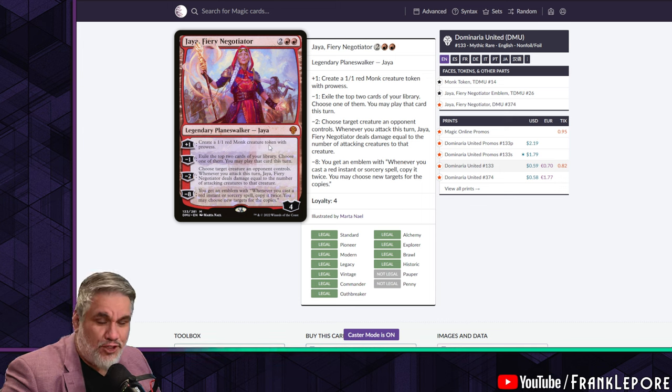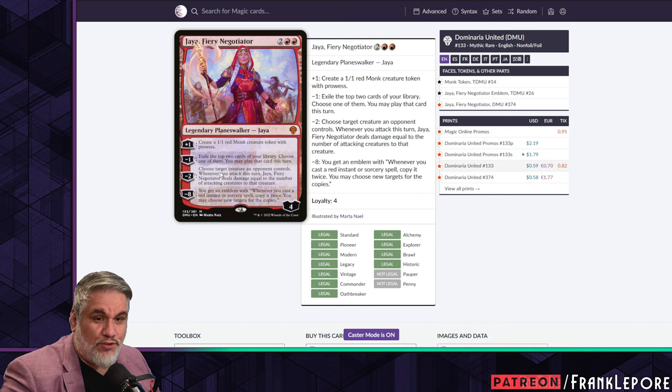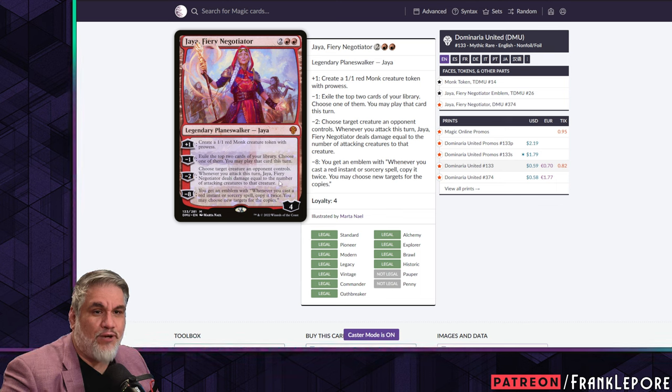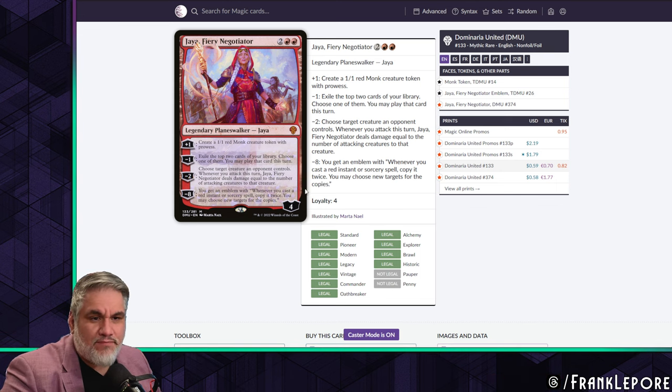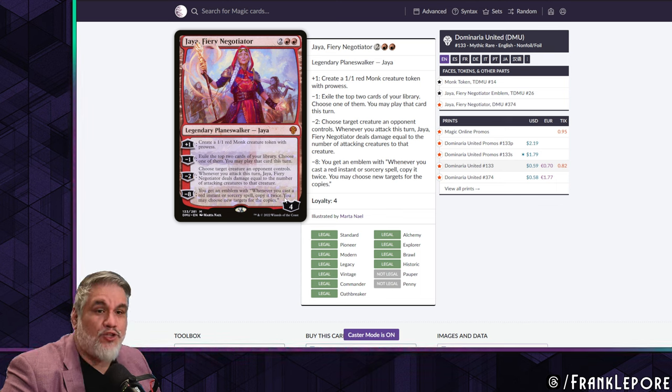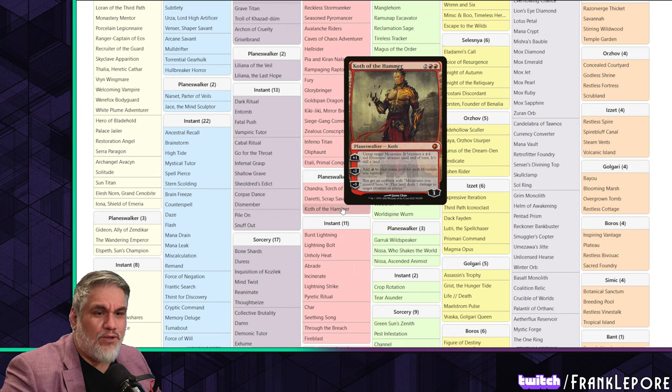Someone almost wrecked me with Jaya in Pioneer — they boarded her in and I got absolutely destroyed. She's a four-mana planeswalker: plus one makes a 1/1 with prowess, minus one exiles the top two cards and you choose one to play, minus two lets you choose a target creature — whenever you attack this turn it deals damage equal to the number of attacking creatures. If you get to minus eight, you get an emblem where whenever you cast a red instant or sorcery, copy it twice and choose new targets for the copies.